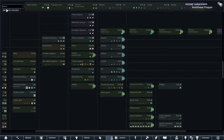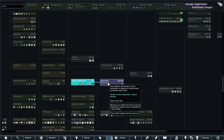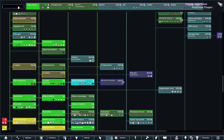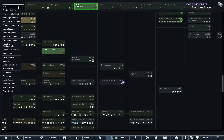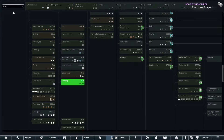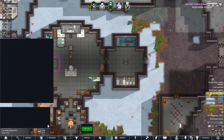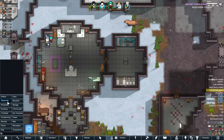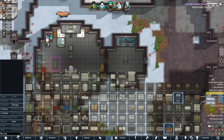Mechanite restoration — is that the only one we have? That kind of sucks. Let's try mending. We do have a mending bench — very nice. I know not everything works with the mending bench, but let's try it.